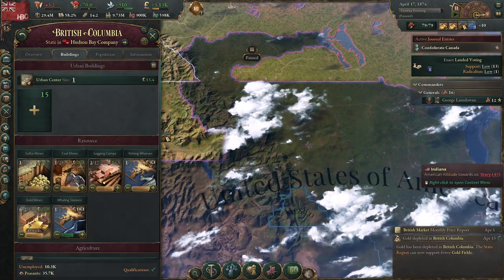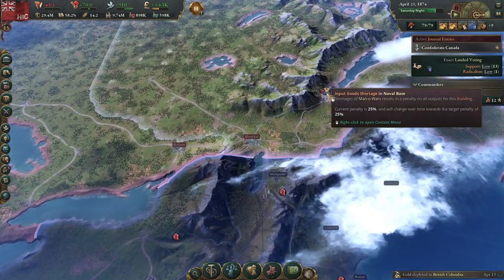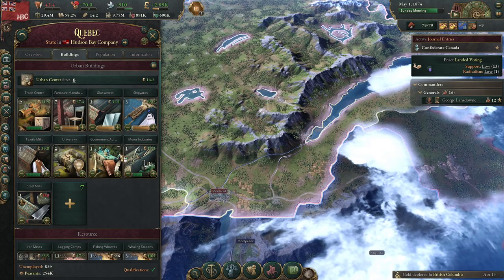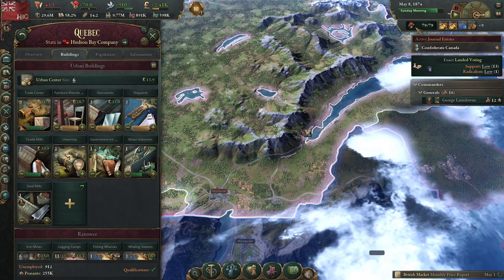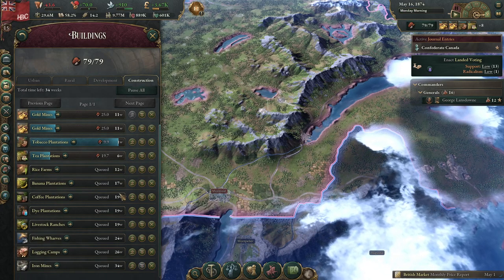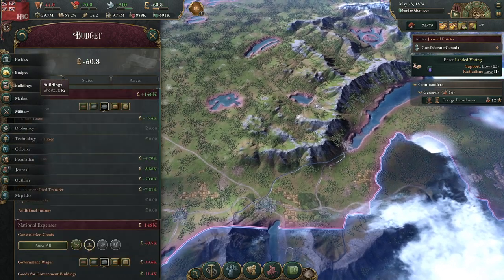More gold mining in British Columbia. If you didn't know better, you'd say — go to British Columbia, you can mine gold everywhere. It's finally getting some of the colony land I set up ages ago built up.